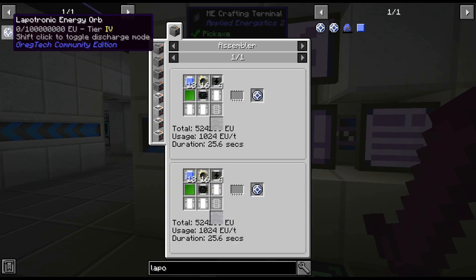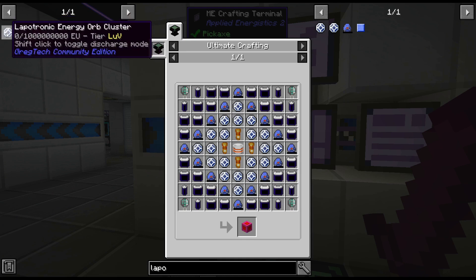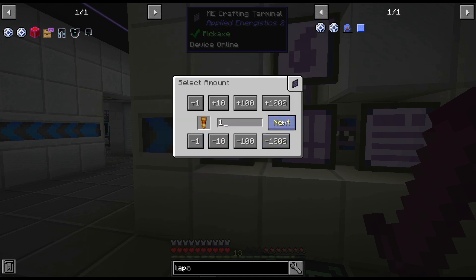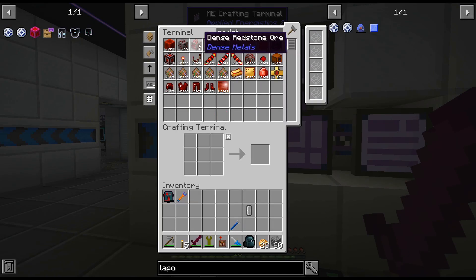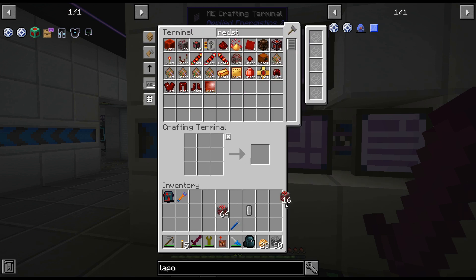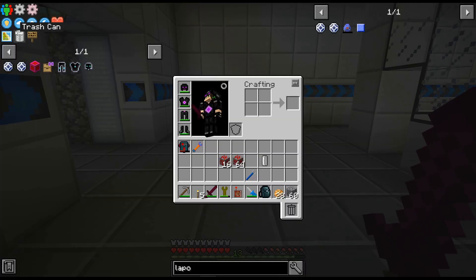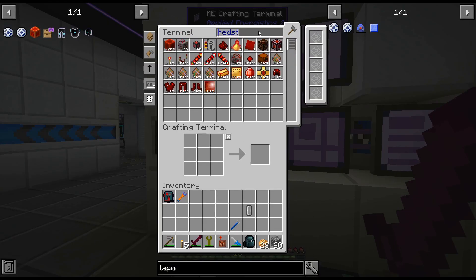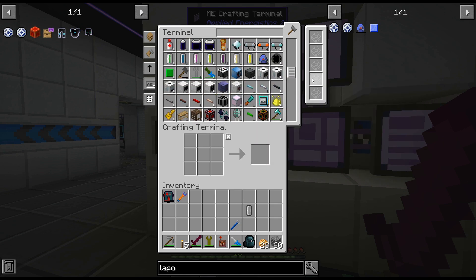We need the Lapatronic Energy Orb next, and then the Lapatronic Energy Orb Cluster. Then we have Zero Point Modules — we have those, relatively easy to craft up. It's not even like there's any lag or anything. We have 75,000 redstone — that's more than enough. As I'm kinda going through I'm like, oh I don't need that, I don't need that, I kinda just get rid of it. Like, I'm never gonna need that redstone ore ever. So as I'm going through this system and I see stuff we're never gonna use, I just throw it out.